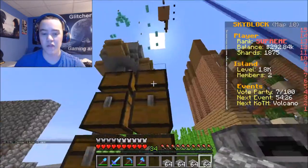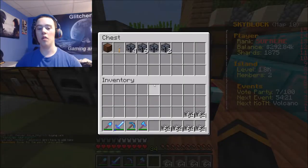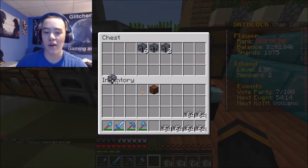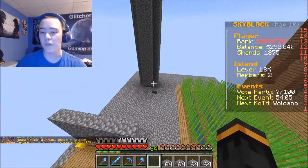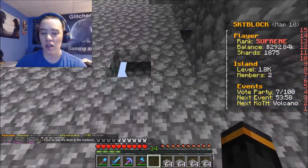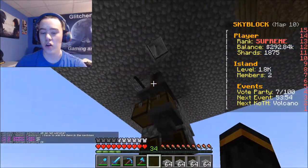All right, that's why I wanted an infinite storage generator. On our to-do chest we have a vote party crate, a legendary crate, four iron golem spawners, six blaze spawners, one zombie pigman spawner, and two zombie spawners. I believe I can just go up here and put the zombie spawners in with the creeper spawners — they'll get a little mixed up but I couldn't care less.